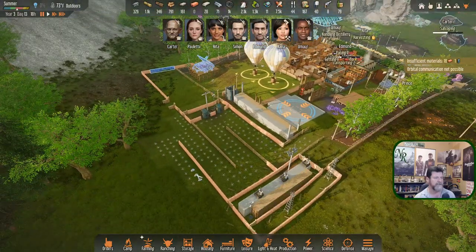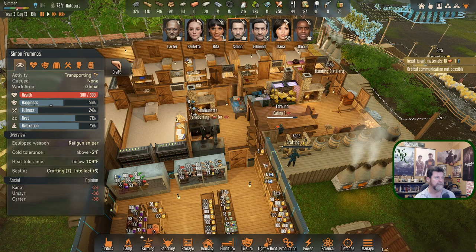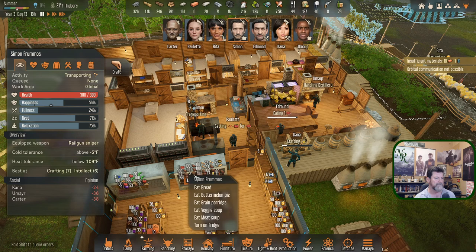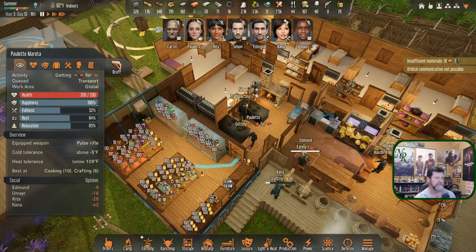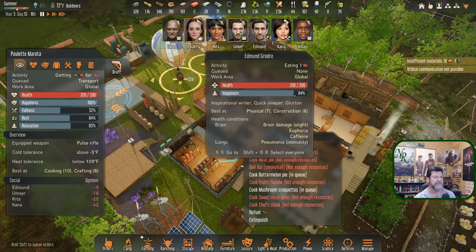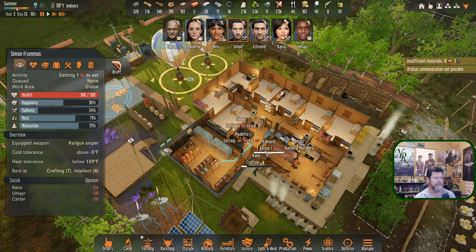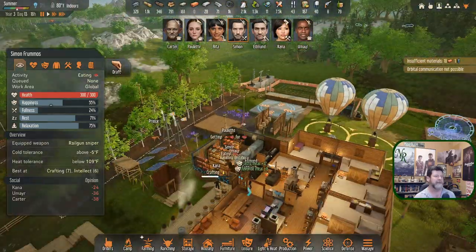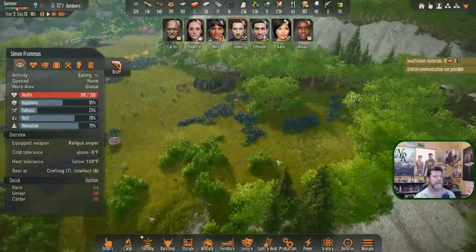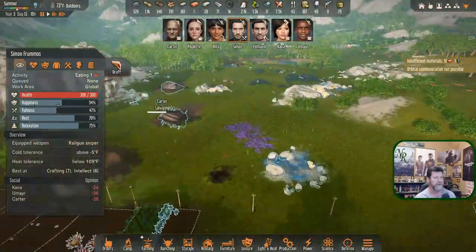Paulette can have a better variety of things to make. Simon, you need to eat. Simon likes meat pie — Paulette, can you make Simon some meat pie? No, we don't have any meat. So Simon, your happiness is tanking — let's get you a buttermelon pie instead. I need some hunting done, probably. These guys over here — where do we want to bring our herd in from?